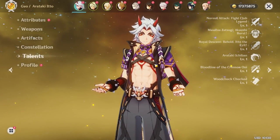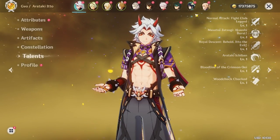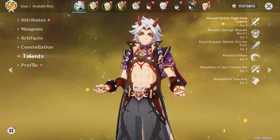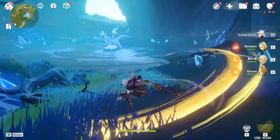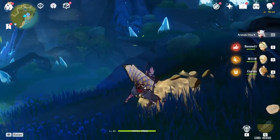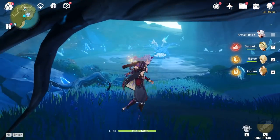We'll start with his normal attack, Fight Club Legend, which consists of a four-hit combo where he stylishly kicks and slams his claymore into the ground.